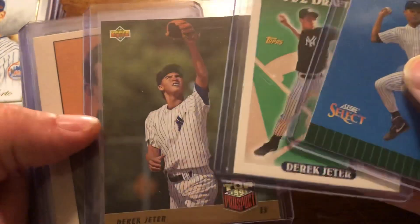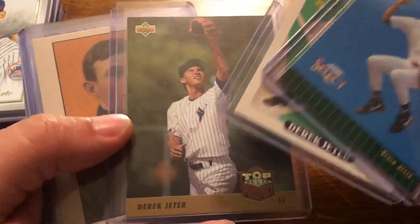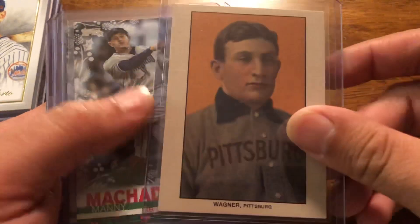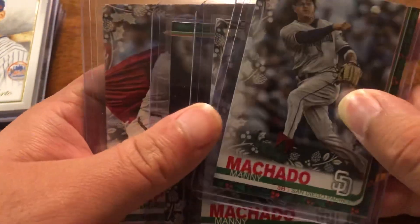Not one, not two, but three Jeter rookies — Select, Topps, and Upper Deck. And a Honus Wagner insert.